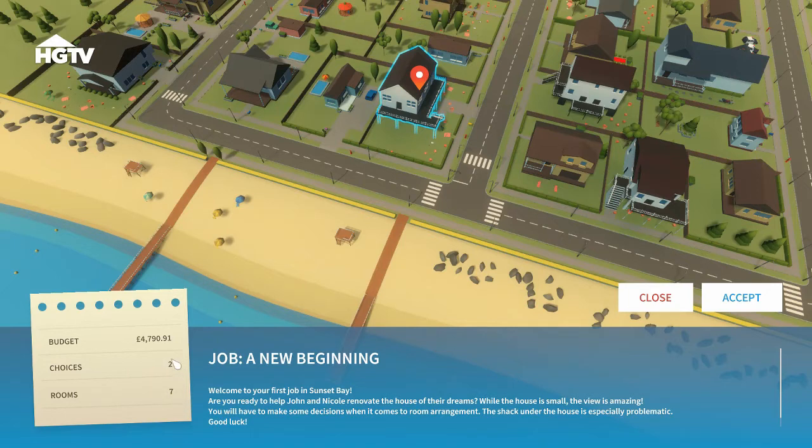There are two choices - does this mean it's a seven-room house and we're working on two rooms? The job is called 'A New Beginnings' - welcome to your first job in Sunset Bay. Are you ready to help John and Nicole renovate the house of their dreams? While the house is small, the view is amazing - they live right on the beachfront. There's a shack under the house that's especially problematic.